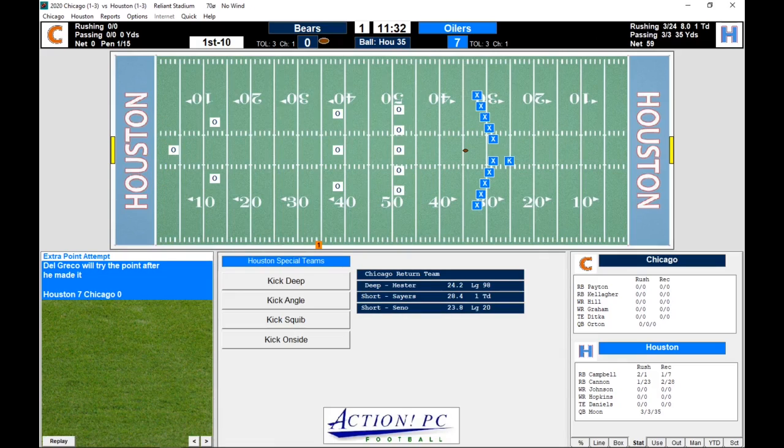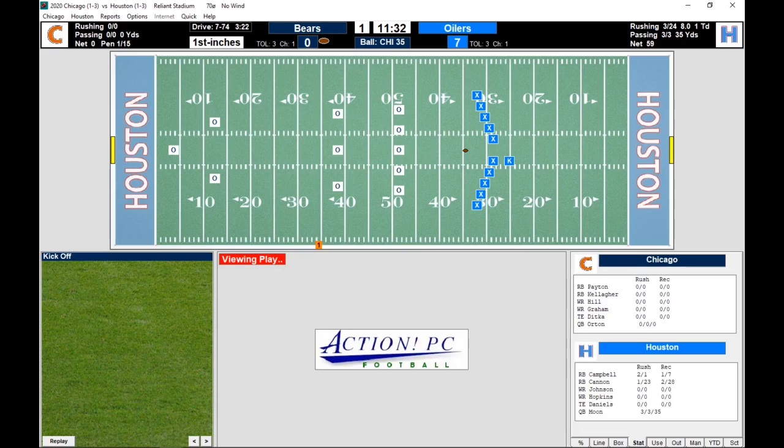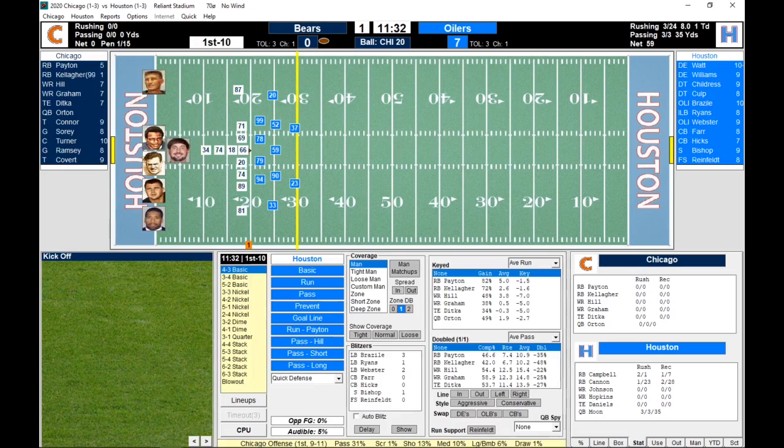Houston quickly finds the scoreboard. Hester, Sayers, and Senna are your possible returners. The kick from Dale Greco is downed by Hester. Let's set up the Chicago offense: Payton and Kelliger at running back, Hill and Graham at wide out, Ditka at tight end, Orton at quarterback. Connor, Sori, Turner, Ramsey, and Covert are your offensive line.